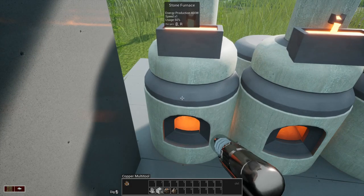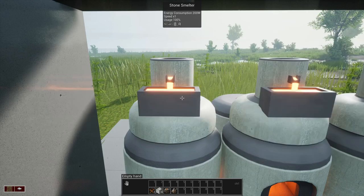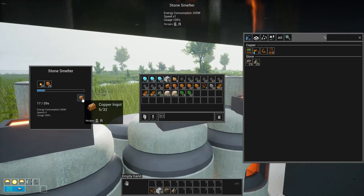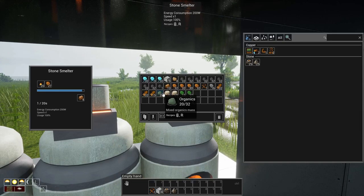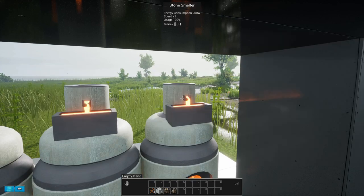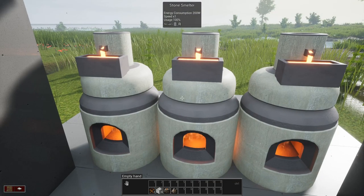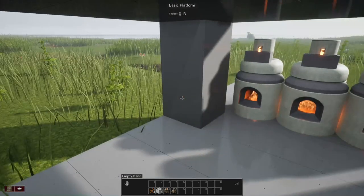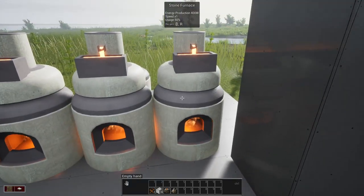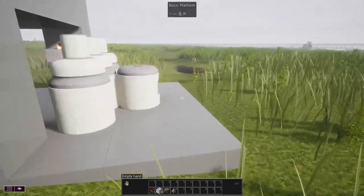Let's put our gun away and see how the furnaces are doing. Look at that — we've got five copper, we'll take those. The models for the machines in this game are probably the nicest you have ever seen in a factory game, I kid you not. The developer is an artist when it comes to building things — these are not assets you find in other games. All right, now we have copper, that's a good thing.